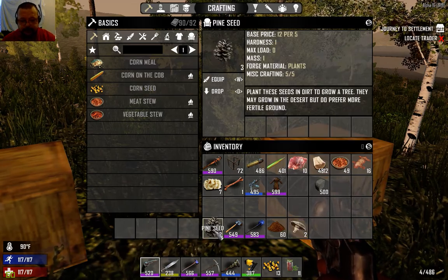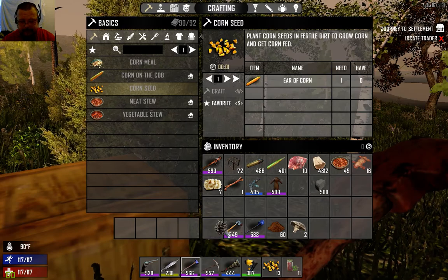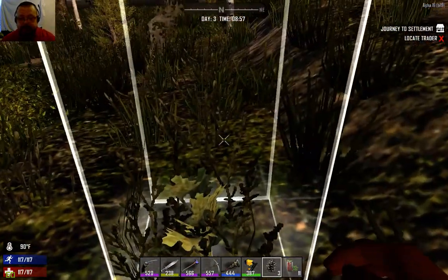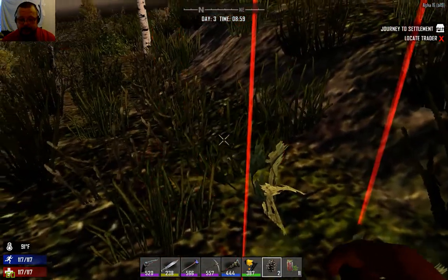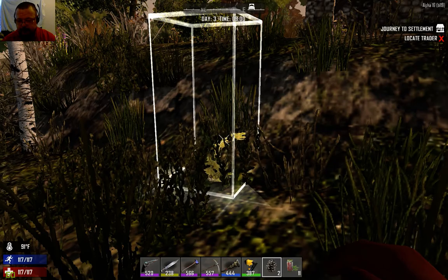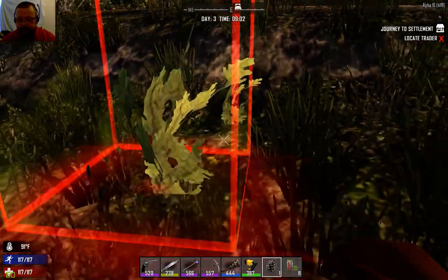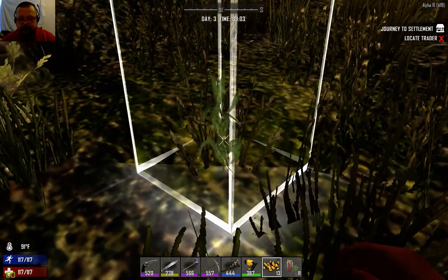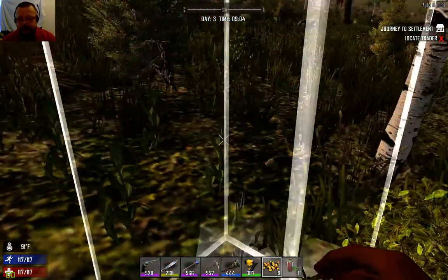You also have tree seeds, which you get by chopping down a tree. These are pine seeds and they behave slightly differently to normal seeds. To plant a tree you just put it on the ground, but you can't plant another one unless there are about five blocks separating it from another tree. You can only plant them quite spaced out, whereas normal seeds can be planted right next to each other on each block.